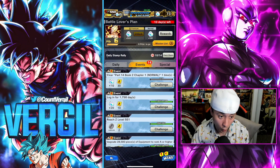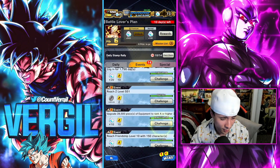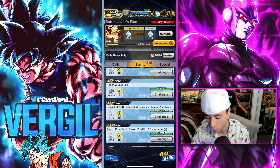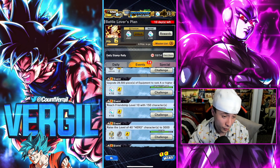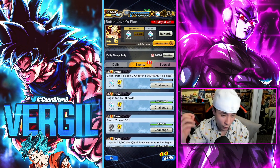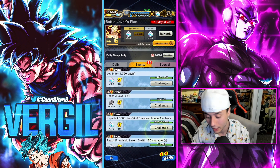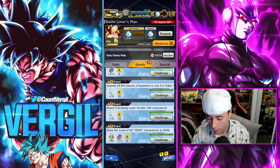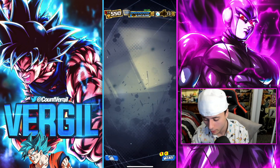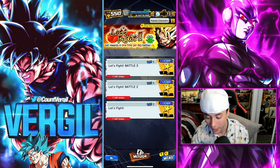Rolling equipment is another method. You can see missions like 'upgrade 28,000 pieces of equipment' — do that a certain number of times and you'll get 10 chrono crystal rewards. That applies to S equipment, Z equipment, and Z-plus equipment all the same. If you want quick crystals and haven't grinded much equipment, roll your items and knock out those missions.